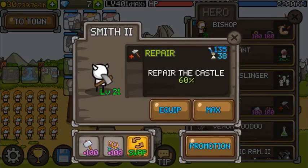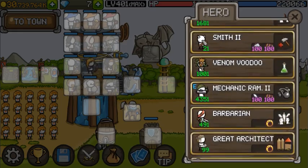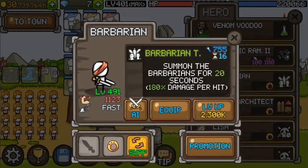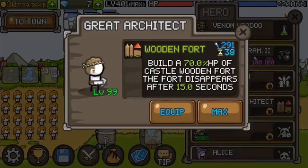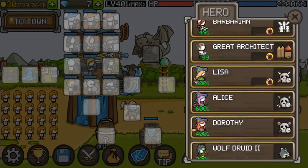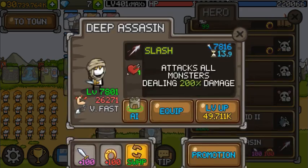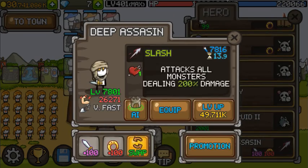Bishop has quad cooldown. Smith has quad cooldown. Barbarian has a ring. Great Architect has a bracelet. And Lisa. And Assassin has a cooldown sword.